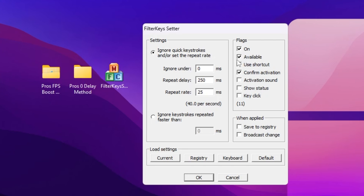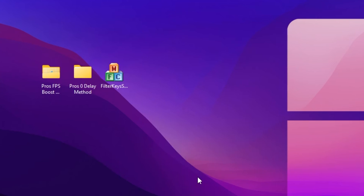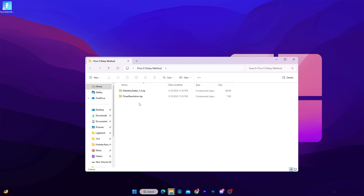In Filter Keysetter, click on the Flag option and turn it on. Go to Available and check mark it. Go to Confirm Activation and check mark that box, then uncheck all the rest of the boxes. In the settings, set Ignore Under to 0ms, Repeatedly to 250ms, and Repeat Rate to 25ms. At the end you will find a value of 40.0 per second. Go to When Applied, set it to Save to Registry, and click OK to save the settings.